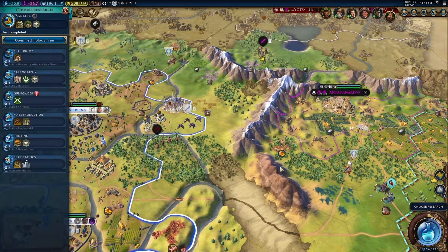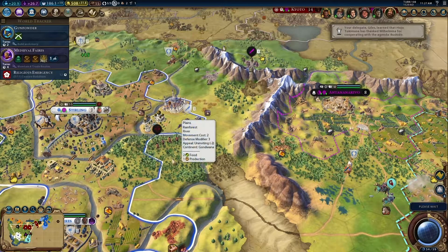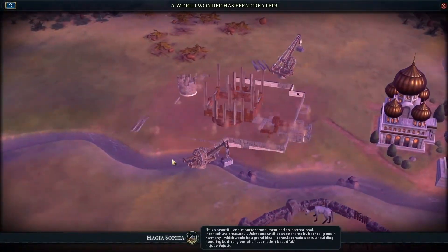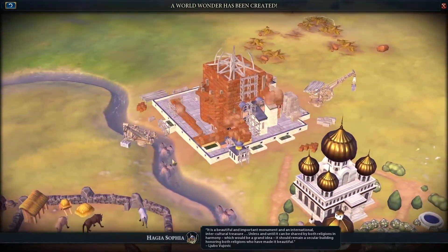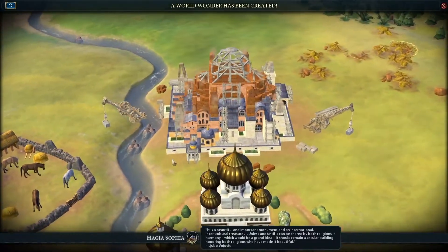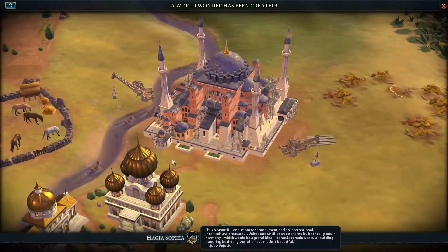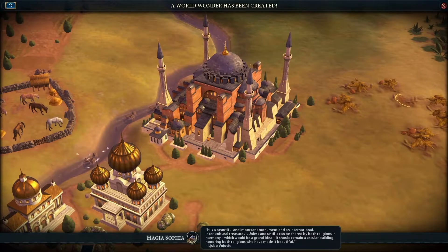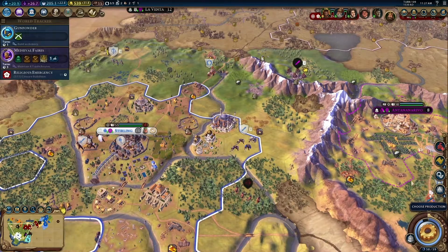Let's see what we can research now. Let's definitely get gunpowder while it's easier to get, even though we don't have niter. It is a beautiful and important monument and an international intercultural treasure. That gets us an extra era score.